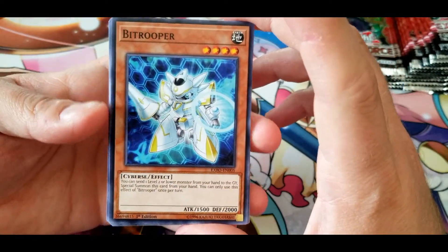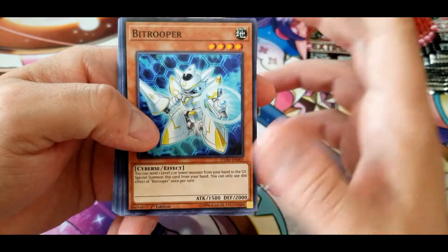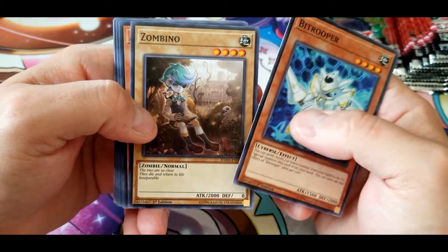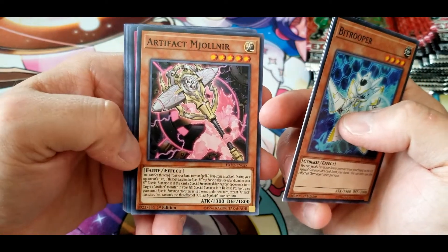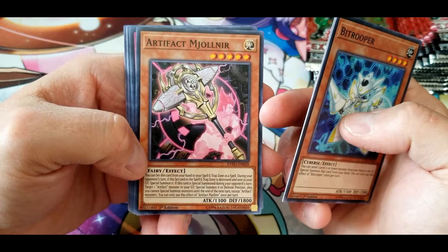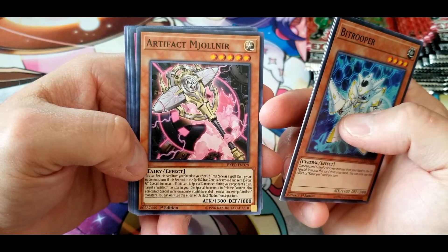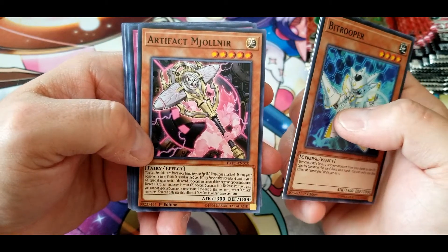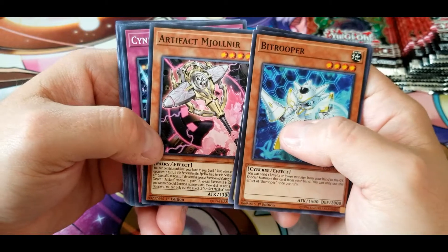Bit Trooper: you can send one level two or lower monster from your hand to the graveyard to special summon this card from your hand. You can only use this effect once per turn. It's a zombie — good attack, no defense. Artifact Mjolnir: you can set this card from your hand to your spell and trap zone as a spell. During your opponent's turn, if the set card is destroyed and sent to the graveyard, special summon it. If this card is special summoned during your opponent's turn, target one Artifact monster in your graveyard and special summon it in defense position, but you cannot special summon monsters until the end of the next turn except Artifact monsters. Nothing else — good bait for spell or trap removal.